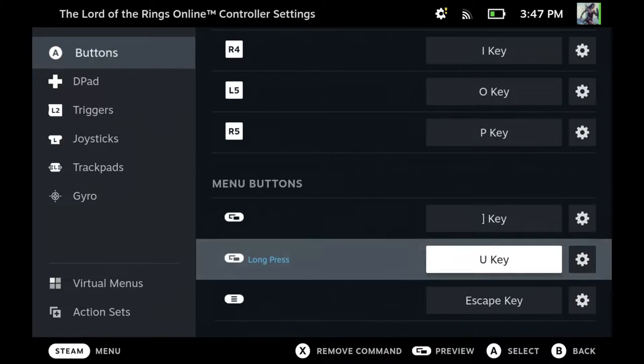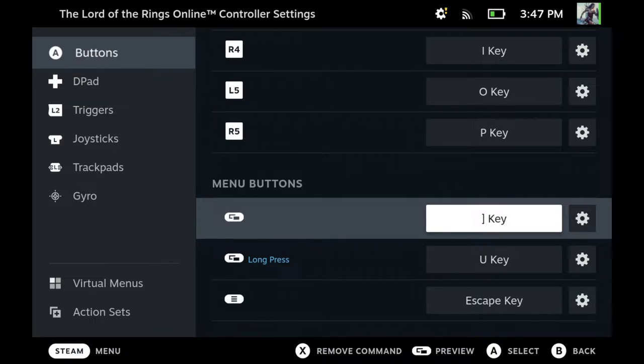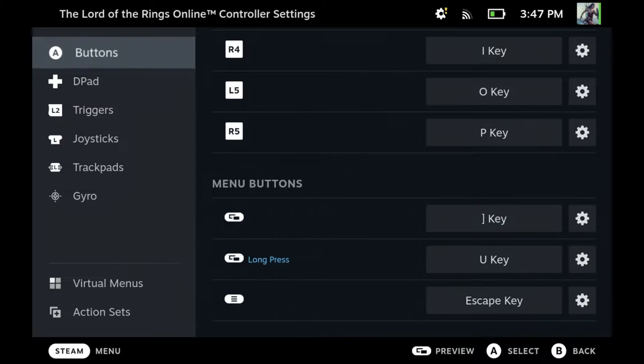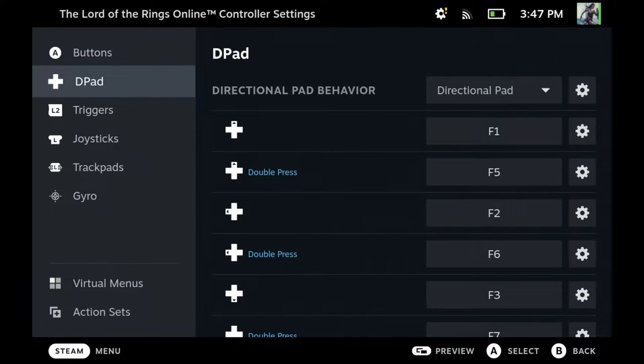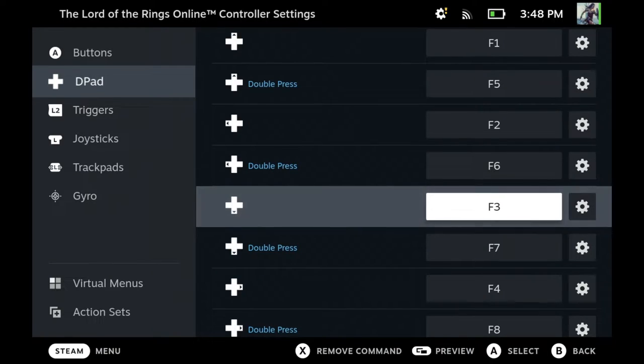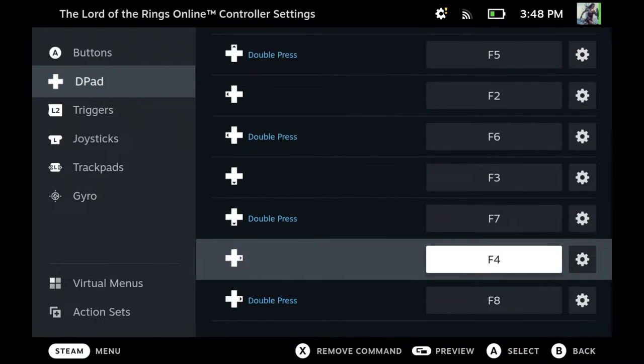The menu buttons are also important. The left share button — a single tap — is the left bracket key, and a long press is U. The top-right button is just Escape, to close inventory, map, or whatever. For the d-pad, I have all my UI shortcuts: d-pad up is F1, double-tap up is F5; left is F2, double-tap left is F6; down is F3, double-tap down is F7; right is F4, double-tap right is F8.